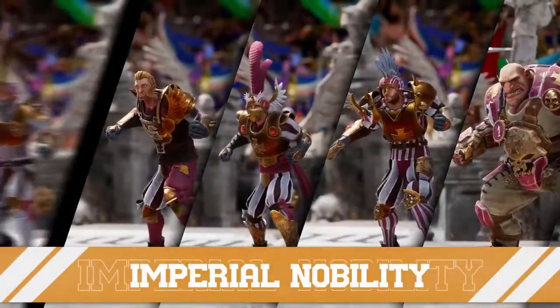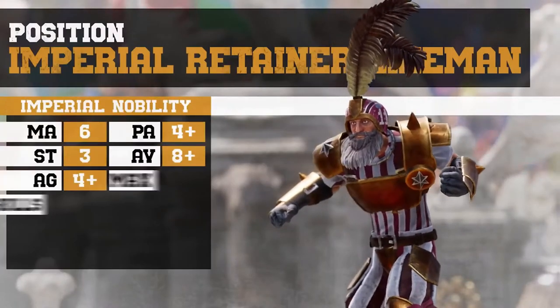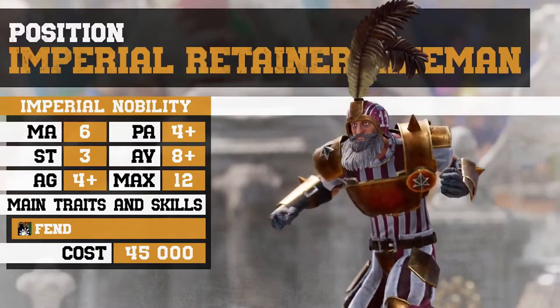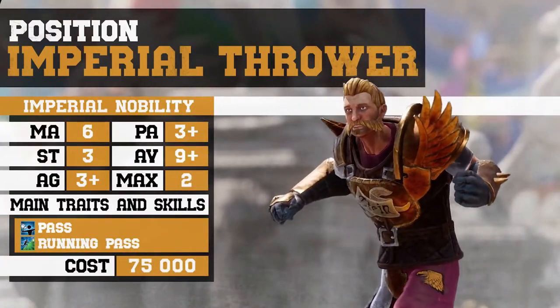There are five types of players in the Imperial Nobility's teams. Imperial Retainer Linemen: these players are the foundation of your team, enabling you to create an effective line of defense in midfield. Imperial Throwers: thanks to their passing skills, these versatile players are able to execute complex phases of play with ease.